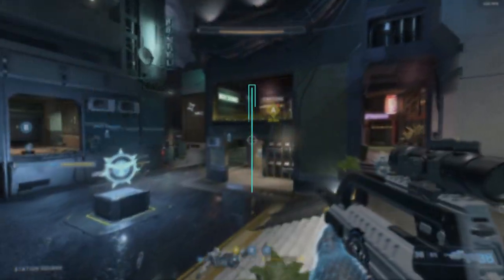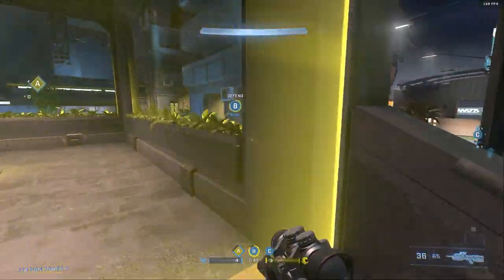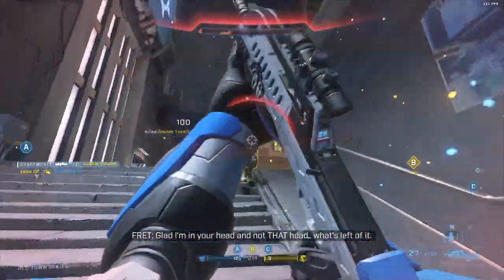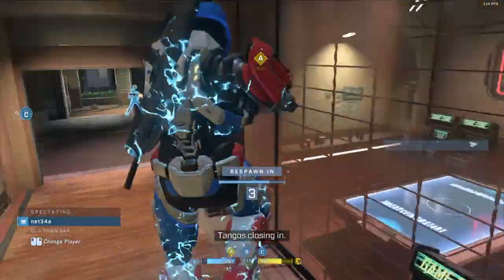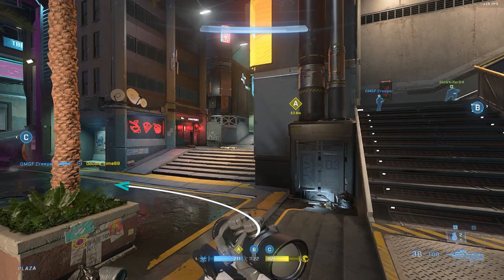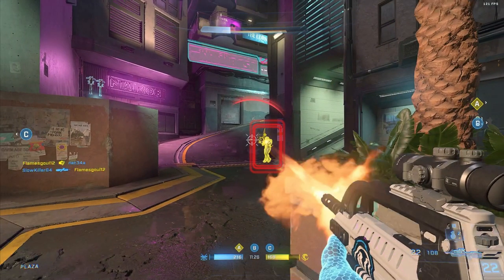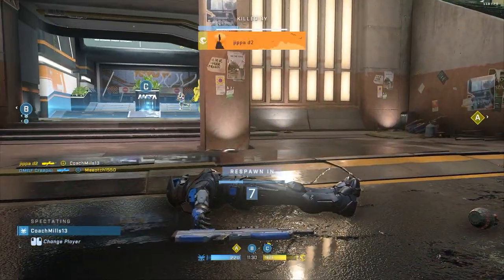Now, the next thing we got to talk about is Stronghold. This is a mode that can be pretty difficult and definitely frustrating if you don't know these strategies. The biggest mistake people make in Stronghold is being completely disorganized — they spawn, grab a point, run to the next point, die, spawn again, and it's a constant rotation where they're never grouping up with their team. They have no idea where the enemy is, so they go try to contest a point alone, getting caught during transitions, not fighting with their team, and eventually dying for free while enemies get two or even three objectives.